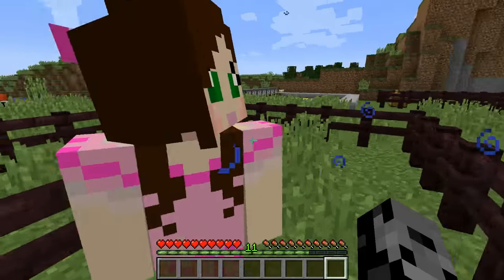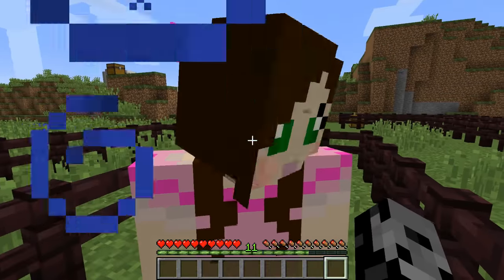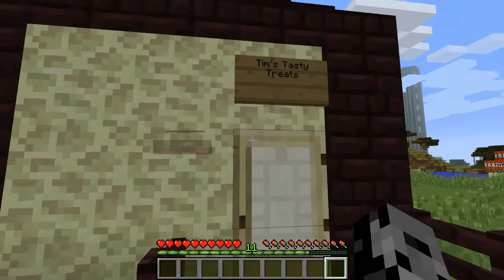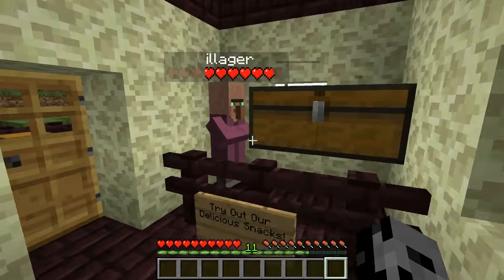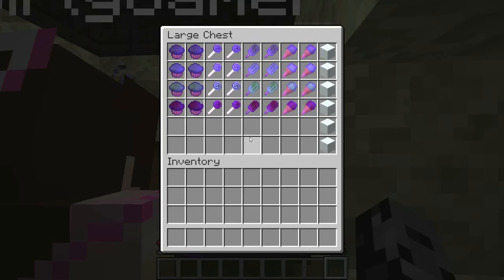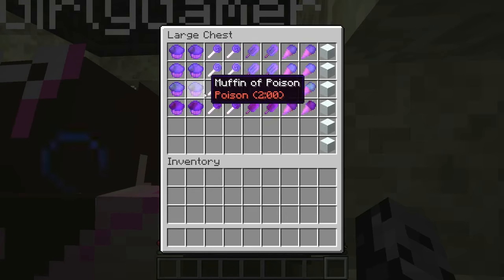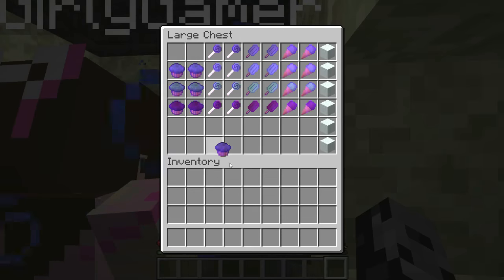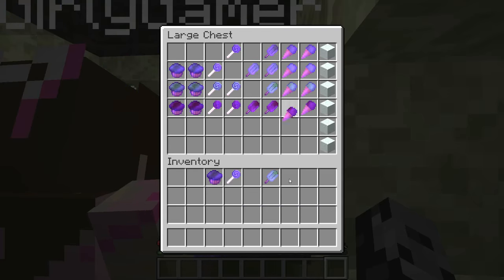This doesn't look good. This is Tim's Tasty Treats shop — is Tim in there? Yeah, he's right there. Hello Tim! Try out our delicious snacks — don't mind if I do. All right, these are really awful. Take one from each section and eat it. Take one of those, one of those, one of those, and one of those.